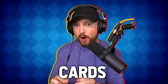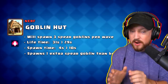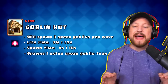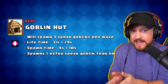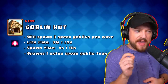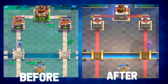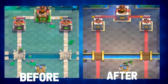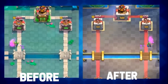Next we have the goblin hut getting a rework, similar treatment to what the barbarian hut received a couple of patches ago. The goblin hut will now spawn three spear goblins per wave, but the lifetime is being decreased from 31 seconds to 29 seconds and the spawn rate is being increased from four seconds to 10 seconds, with a half-second gap between each spear goblin. Overall it lasts shorter, spawns one more total spear goblin, and will deal 324 more damage to a tower at tournament standard if unanswered. Goblin hut spawner meta incoming — I sure hope not.